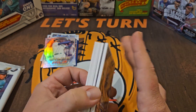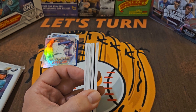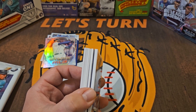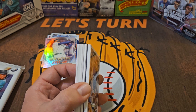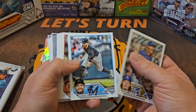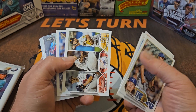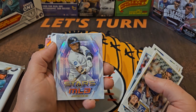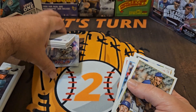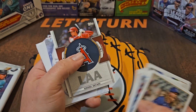I think the best thing I've gotten out of retail so far was a Brett Baty blue parallel rookie — I think that's probably the best card. We've got our manufactured relic in this pack. Here's a chrome Javier Baez — pretty nice — and what is our commemorative patch going to be?